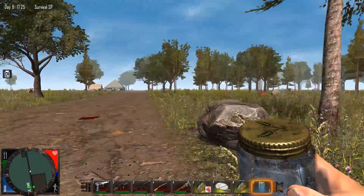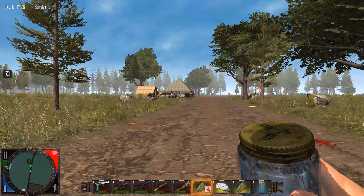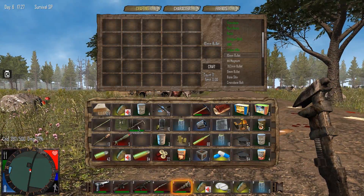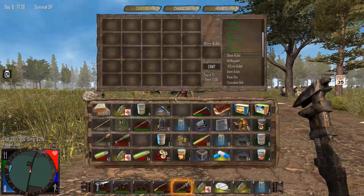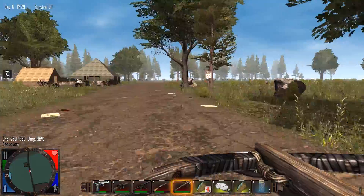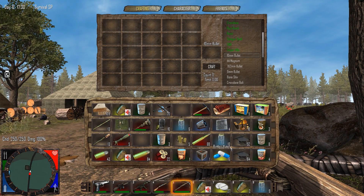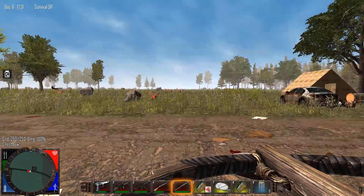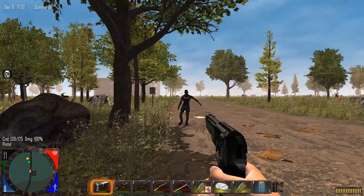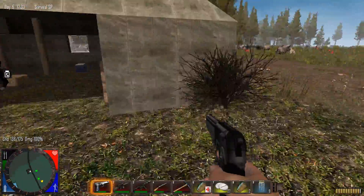Did I ever loot this camp here? Might as well check it out — we've got nothing to lose. I have a crossbow, might as well use it. It doesn't come preloaded? We don't have any feathers to make bolts, so I guess we have to take them out with a pistol. We killed them for no reason — I already looted this place. No big deal, we'll just keep adventuring.